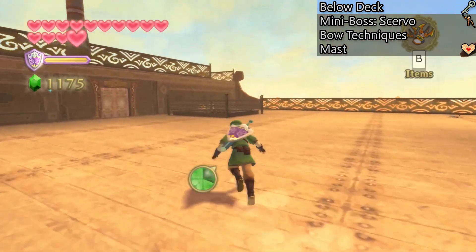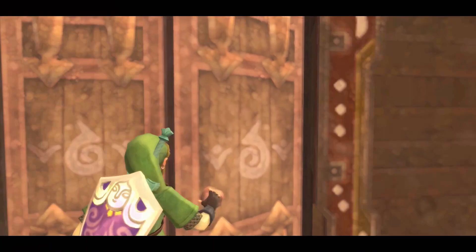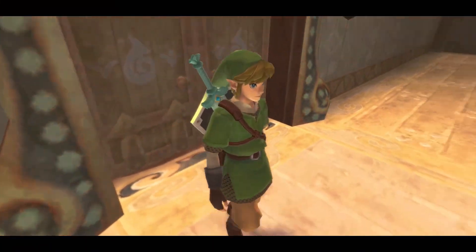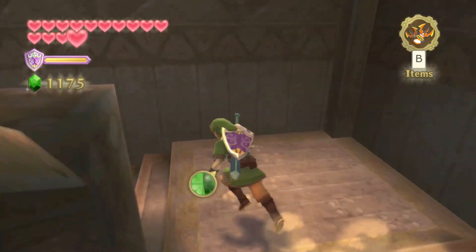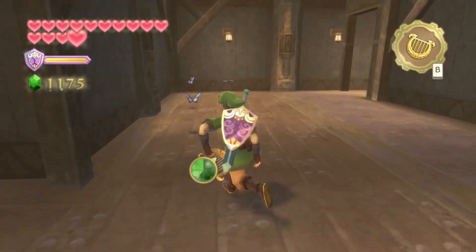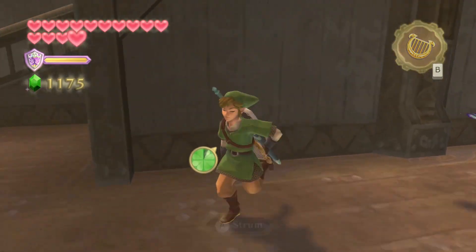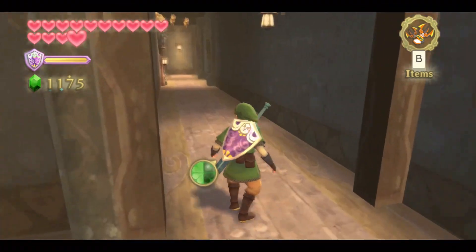As soon as you enter, you'll see that the whole area is in the present, so everything's all dilapidated. You want to run over to the far left where there is a set of doors. Go ahead and enter — our only objective at this point is to go down the stairs and continue on to the far right. Before you get too much further, I do want to point out that there are some nearby Blessed Butterflies, and this marks the location of a goddess wall. There are actually two different goddess walls in this dungeon, and you can use both of them, but I would recommend that you wait.